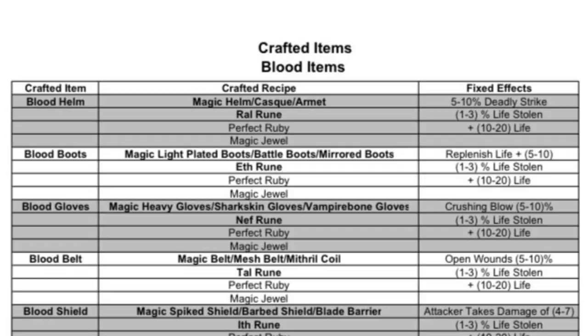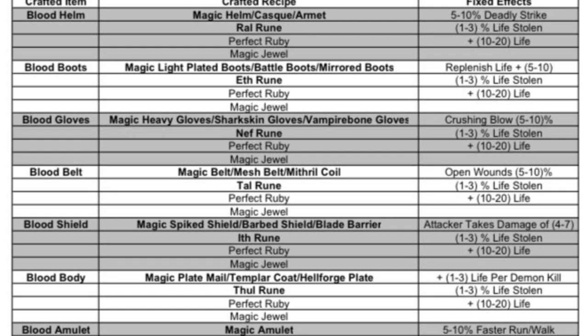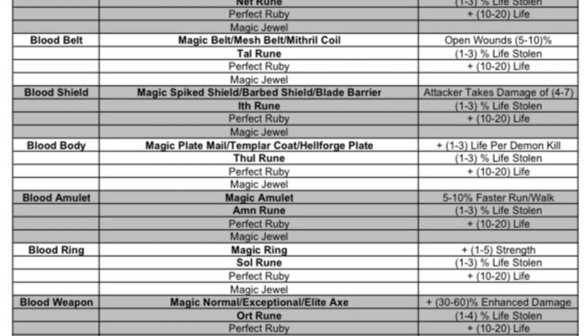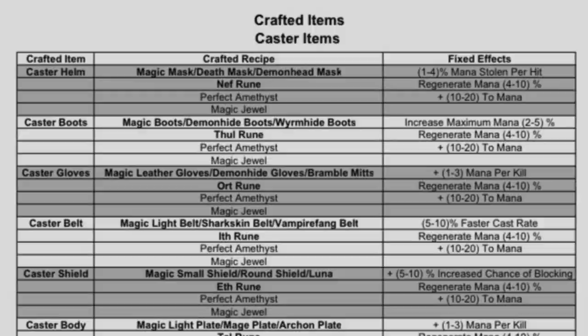The blood item family is one of the best, in my opinion, for a melee or ranged physical damage character. All the extra life, life leech, open wounds, crushing blow, and deadly strike are going to be very good for your character. If you're missing any pieces of gear, you can craft one of these to use until you get a really good in-game unique or something. It will get you a lot of mileage for very low startup cost.